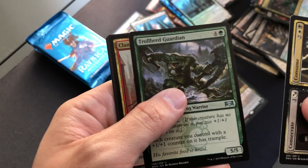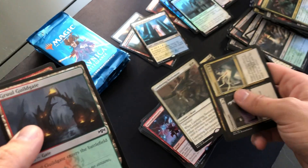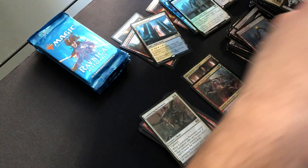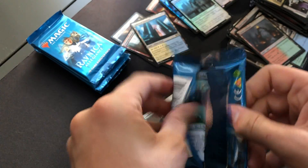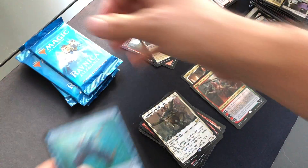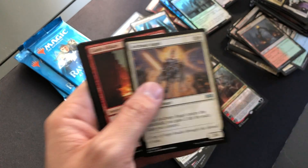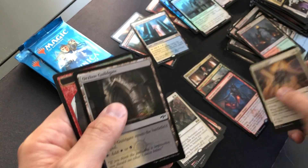Consecrate/Consume, Troll Ranger Guardian, Clan Guildmage, Lumbering Battlement. We're getting down to it — last five packs including this one. Archway Angel, Gates Ablaze, Syndicate Guildmage, and Skarrgan Hellkite for the third mythic.